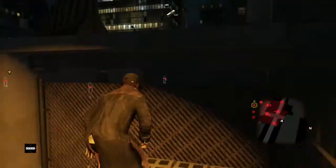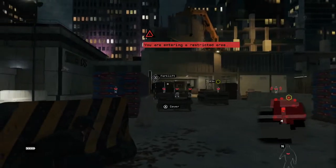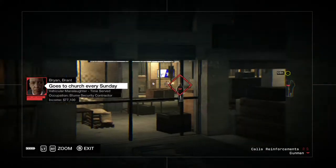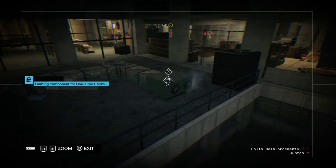The best way I found to do this one is to run right the way around the other side, run around the entire building, and then climb up here. You've got a fairly good line of sight on everything and no one can really see you. So you want to hack this camera.